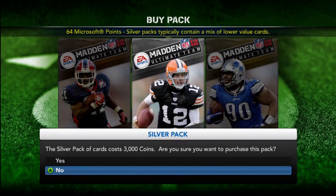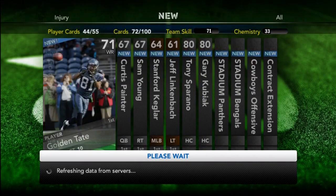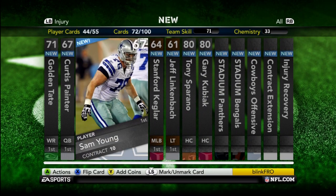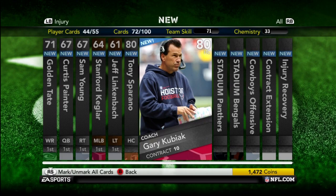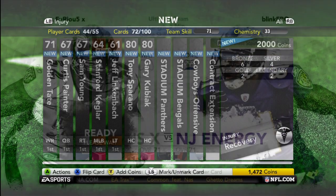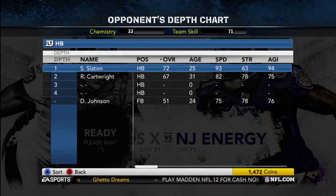I was pretty mad but I had enough coins, so I got a silver pack and managed to get Golden Tate and Curtis Painter. I think the only people I'm using currently — I use Keglar every now and then. Most of the stadiums I just put into my collection. I'll show you guys the collection when I actually finish it.